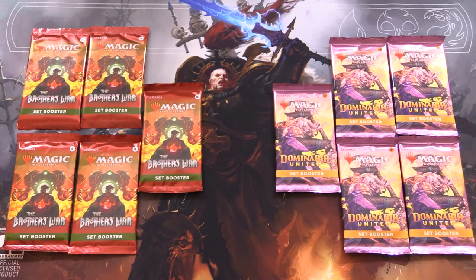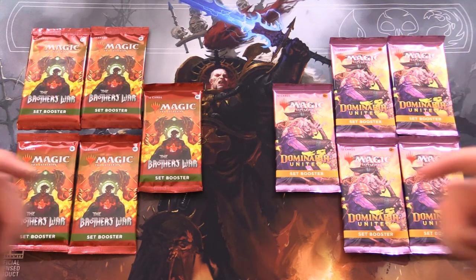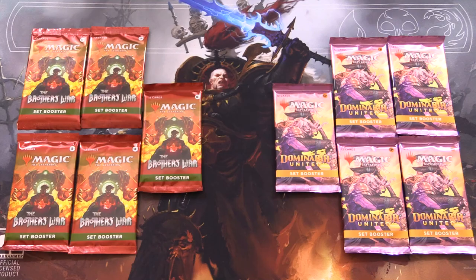Today on MTG Unpacked, it's time for another epic pack battle. We have the Brothers War versus Dominaria United. Leave your predictions below — which set do you think will get us the craziest pulls today?